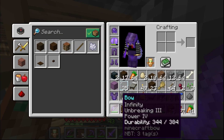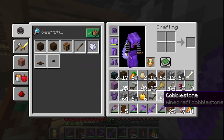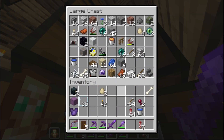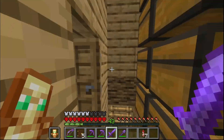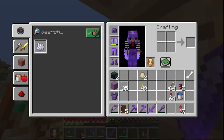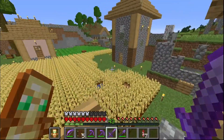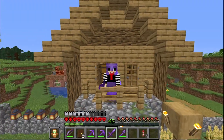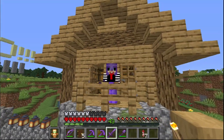The first thing we need to do is inventory management — everybody's favorite task in Minecraft. I'm quickly realizing I don't have any more space to sort all my stuff out neatly, so the first thing we're going to have to do is build ourselves at least some sort of a storage house.